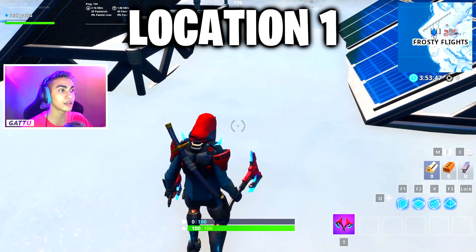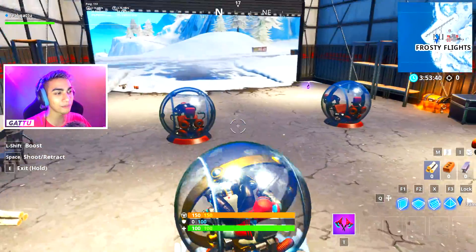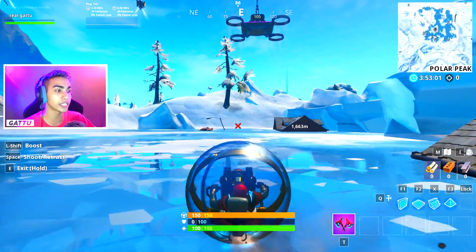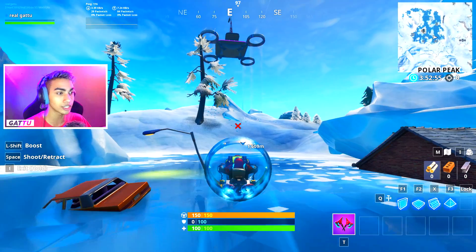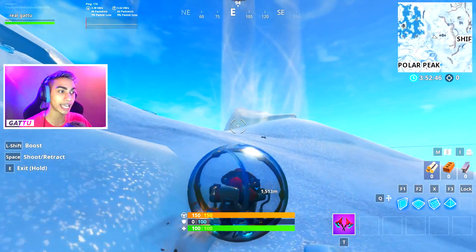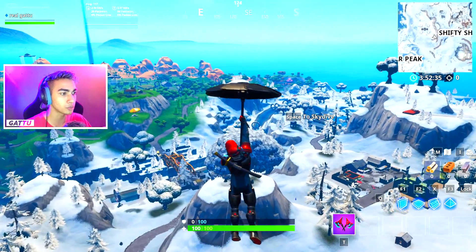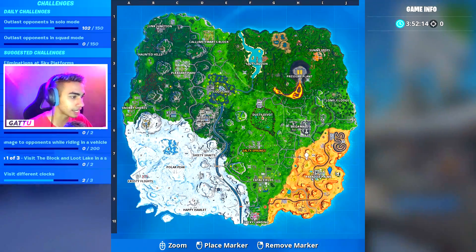If you want to do all three locations in one single game, go for a team rumble match. Take a hamster ball from the airport hangers and head to the big sky platform, then use the slipstream to travel to the next location. Even on solos, if you get a good circle, you can complete this challenge. Exit the hamster ball, climb to the top of the sky platform to gain maximum altitude, then use the slipstream.